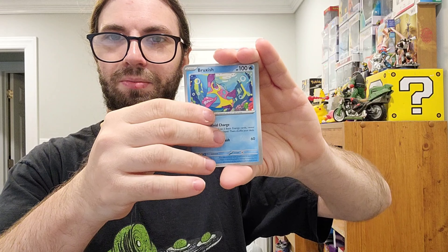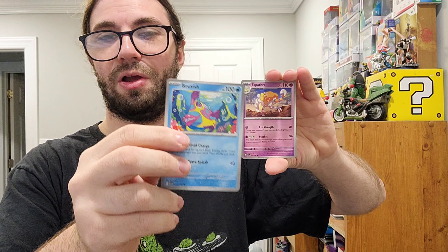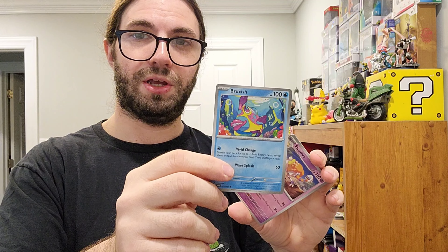Scarlet and Violet. So that pack didn't change anything. Now let's see, maybe — Fire Energy. Grimer. Bruxish, the worst Pokemon ever.